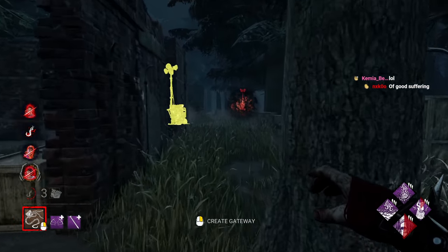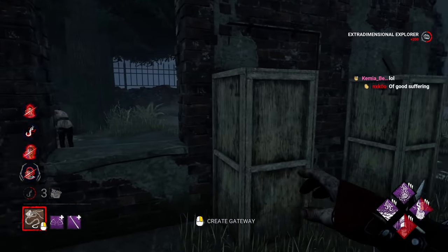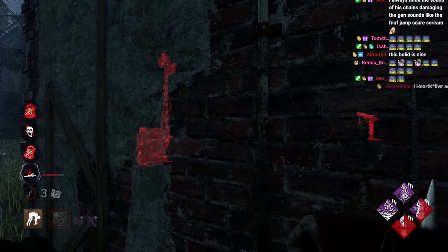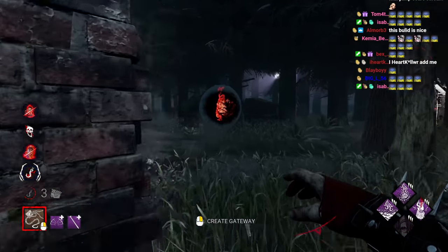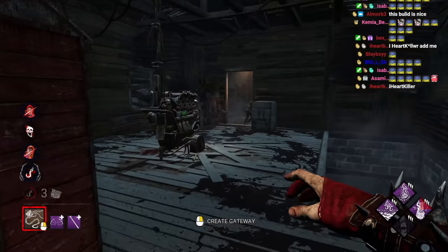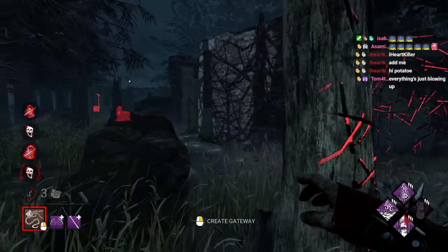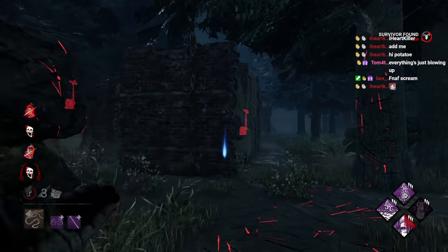She's on the generator — we'll easily win this if she stays there. Call of Brine is going off. Let's put her on a scourge hook. I know she's on that generator; this gen has the most progress so I'm not really worried about the other one. If you haven't spent your Potato Points, why would I add you?